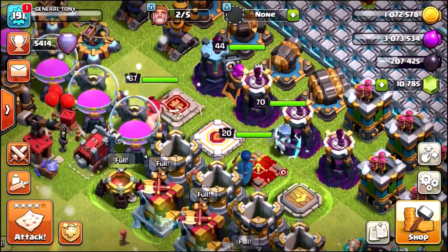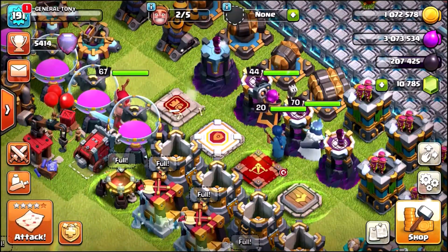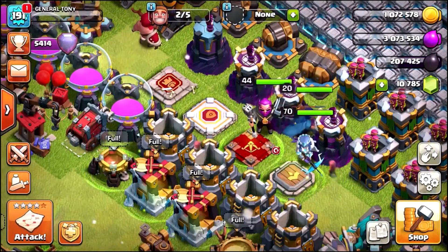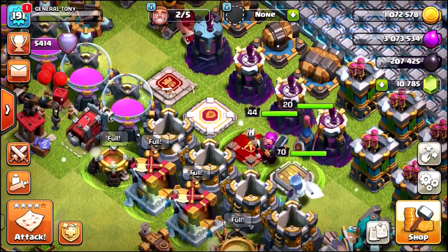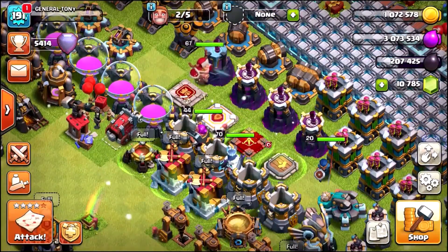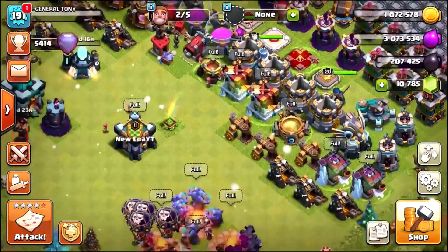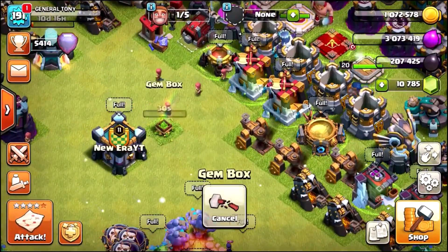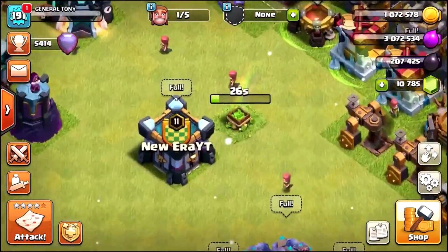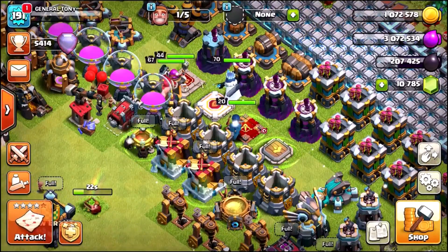So my Grand Warden is Level 44, King's Level 67, Queen is Level 70, and the Royal Champion is Level 20. Do me a favor — if you're subbed to the channel, let me know down below in the comments: what level are your heroes and what Town Hall level are you? Has anyone got all four heroes maxed out? If you have, you are either an absolute beast or you've been spending a crazy amount of money.